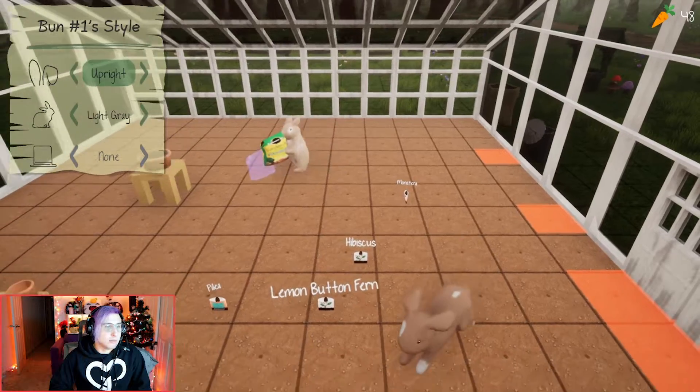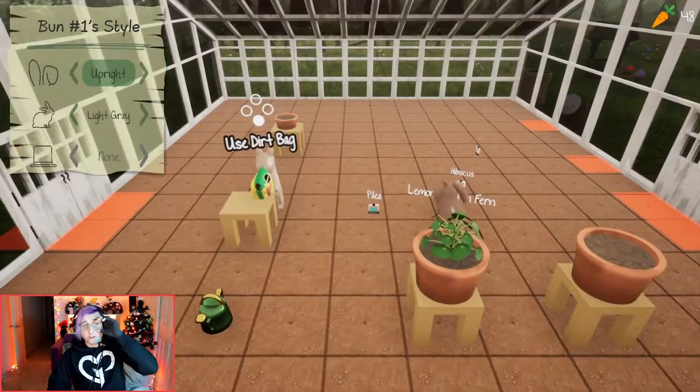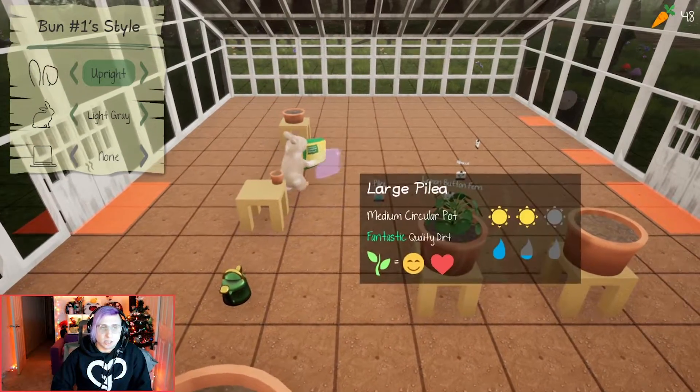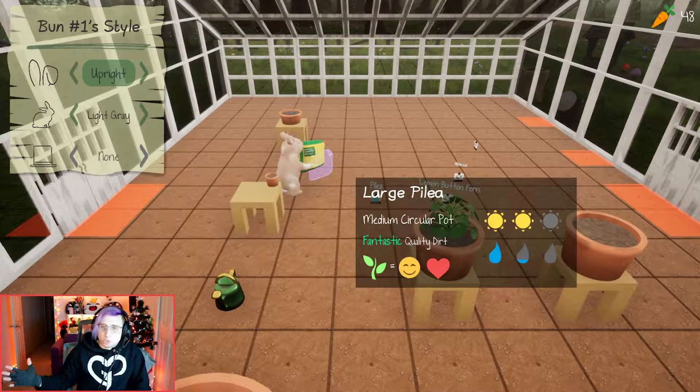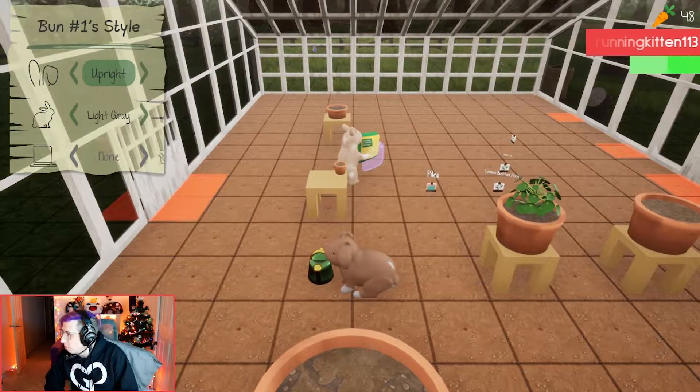There's another bunny-themed game you should check out called Bunny Park — it's a little game where you build a garden and try to attract bunnies of different species.